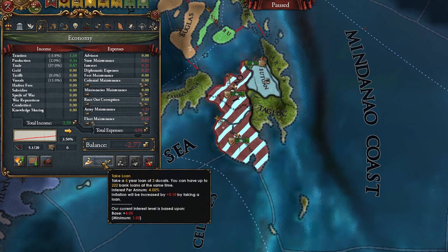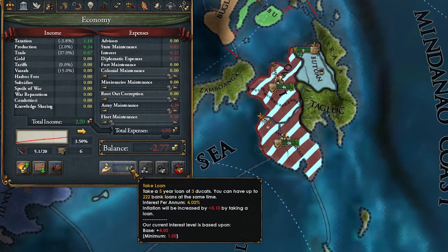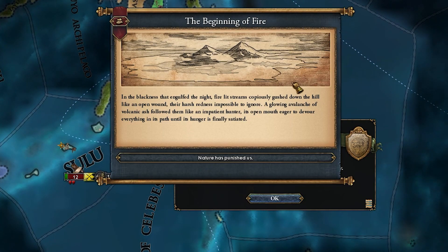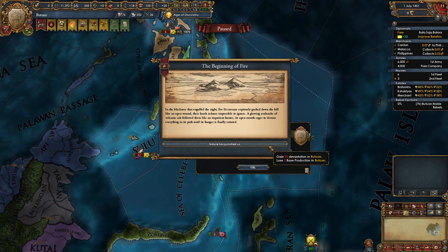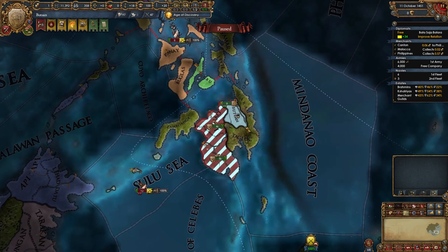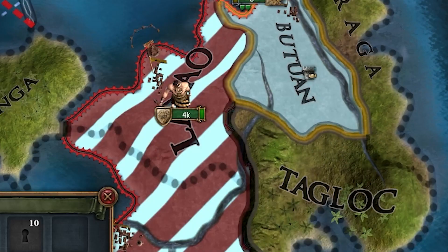Luckily I can take loans, but they're just three ducats. There was a wonderful event I did not know about — it seems that nature has punished us. Look at this event, Jesus. We actually own a pretty nice province here — it has a center of trade and produces gems. I like that a lot. Five years have passed since I fully occupied them, and they did unconditionally surrender. Let's full annex them and take all their money.